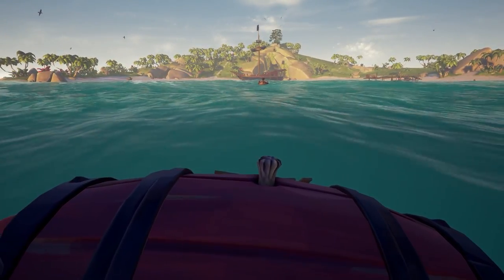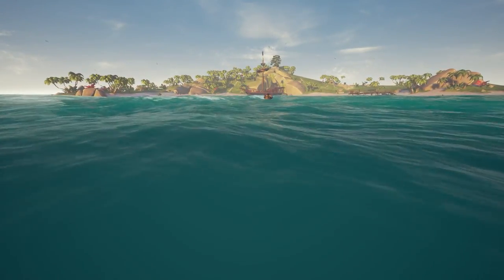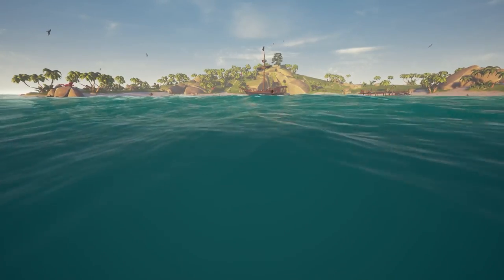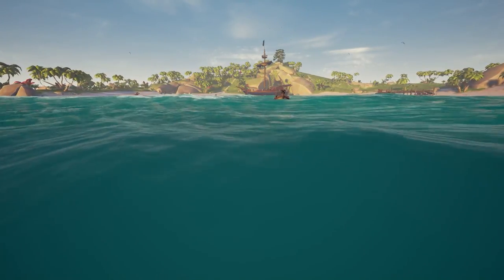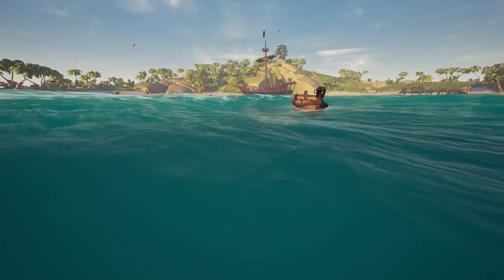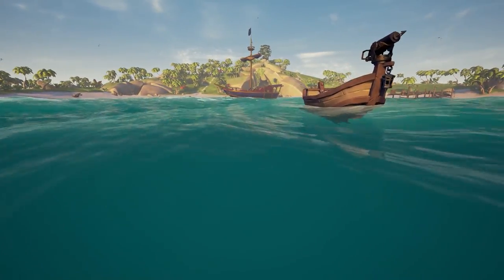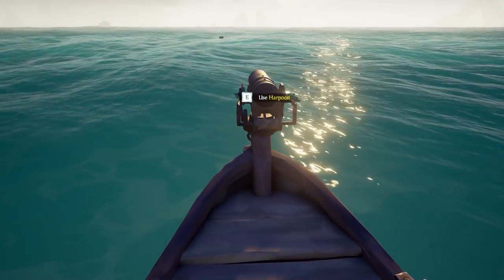It's actually quite simple to pull this off while being solo. Place your keg out in the water and line the harpoon on the rowboat up with the target. Keep in mind that the keg is not going to travel where the back of the rowboat is facing — it's going to travel in the same direction the back of the harpoon is facing, so that's what you'll have to line up with the target.